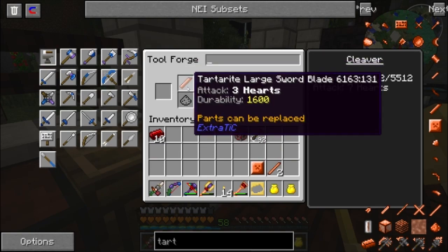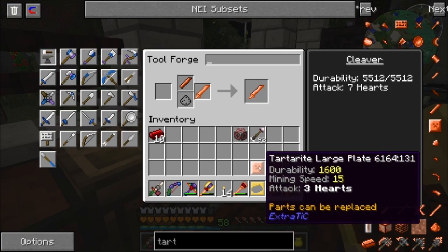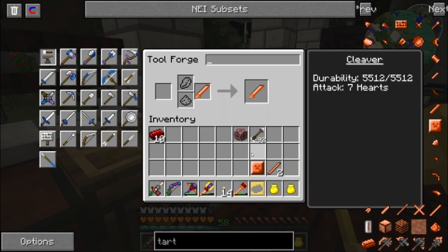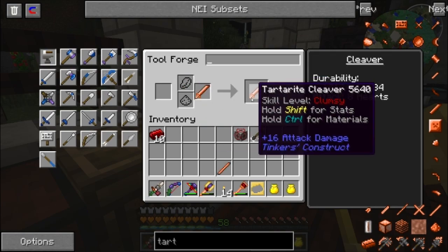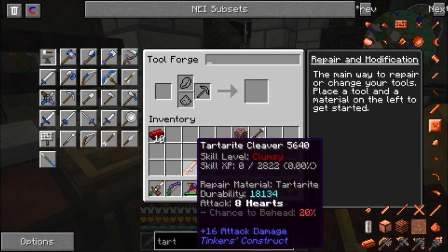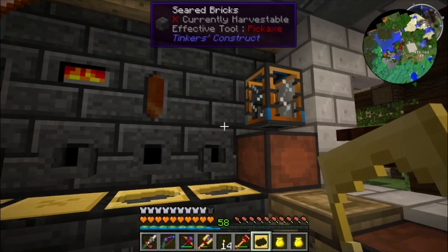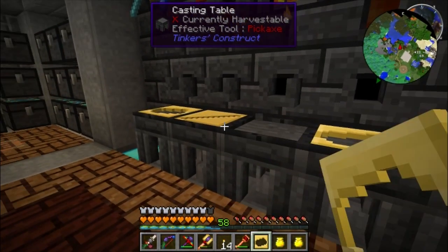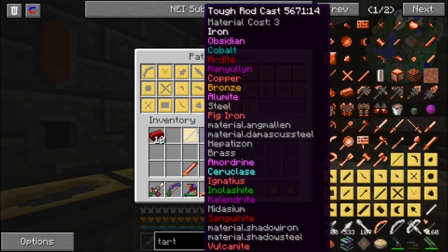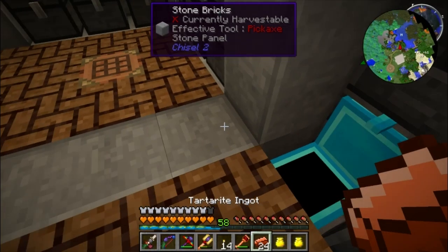I think it starts at 14 attack and this takes it up to 16 — now it's a Tartarite cleaver. We can fully upgrade this. Oh my god, 18,000 durability — that's crazy! Let me throw this back in and add upgrades. Now we can make everything we need. Let's make the armor.